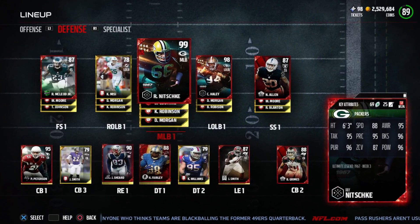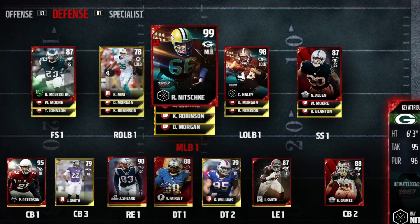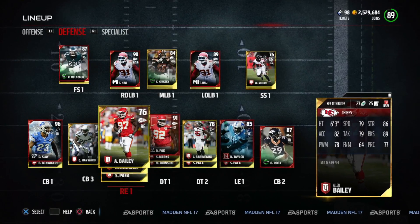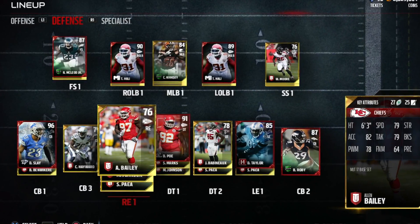For linebackers and defensive linemen, you really only need one linebacker and one defensive lineman, but you want them to be one of your highest overall players — like a 98 or 99 would be preferable. Also, fullback doesn't affect your overall, wide receiver three doesn't affect your overall, defensive tackle two doesn't, cornerback three doesn't, and defensive line and offensive line affect your overall at a much lower rate.